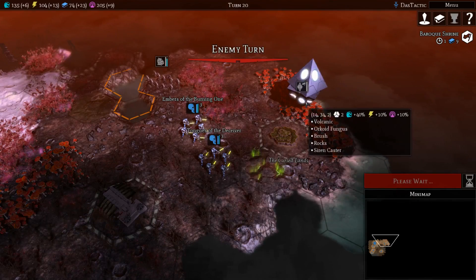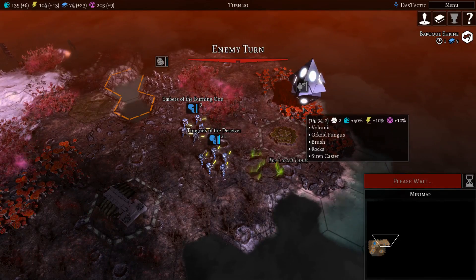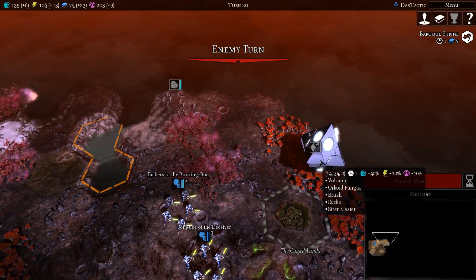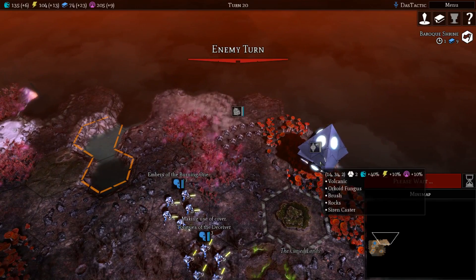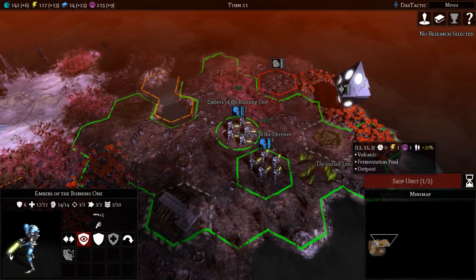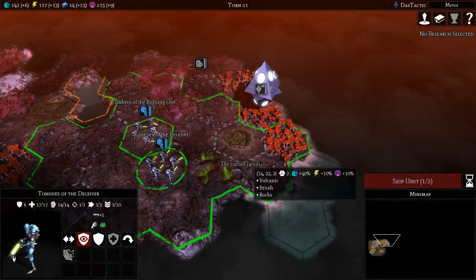That artifact over here is going to give us a boost along with more loyalty. If I can get a third one of those it'll be like having a free city, because each city takes up six loyalty. It used to give you six loyalty from that artifact but that was just overpowered.